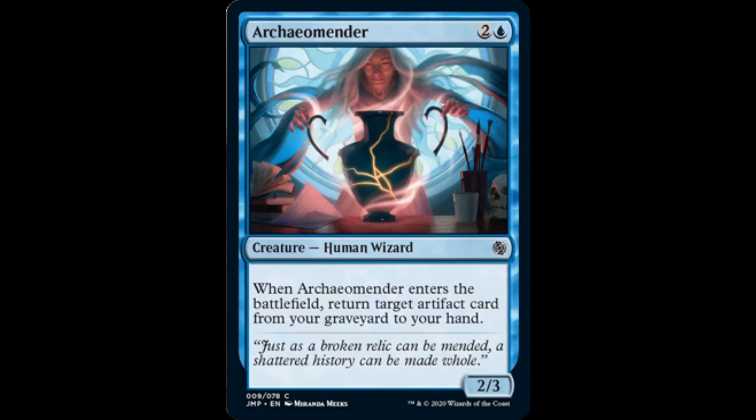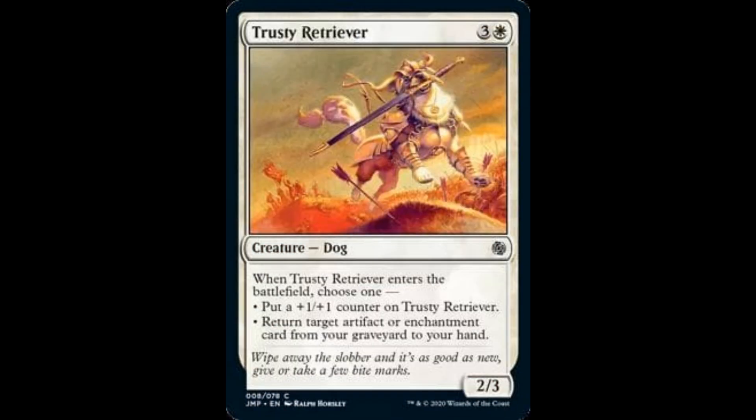Arc Mender: 2 and 1 blue, 2/3 Human Wizard. When it enters the battlefield, you return target artifact from your graveyard to your hand. Trust Retriever: 3 and 1 white, 2/3. It's a dog. When it enters the battlefield, you choose one: put a +1/+1 counter on Trust Retriever, or return target artifact or enchantment from your graveyard to your hand.